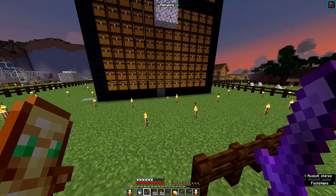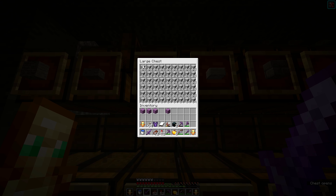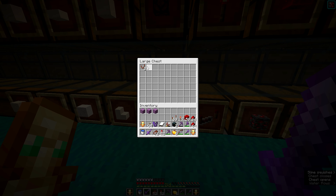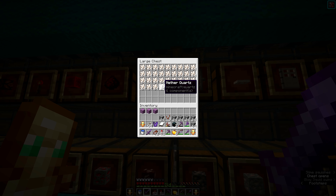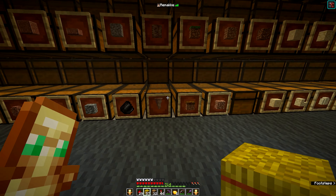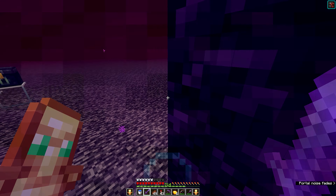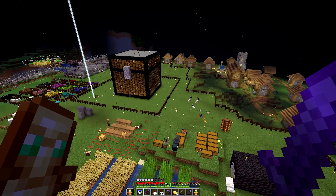So first we need our items. We need some storage boxes to put the items into, then some building blocks — I'm going to use smooth stone so you can easily follow along. Some redstone. I don't have enough comparators here, so first repairing everything, and then we've got everything ready to go.